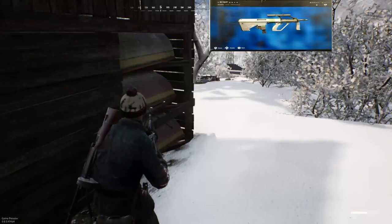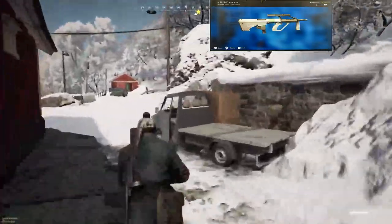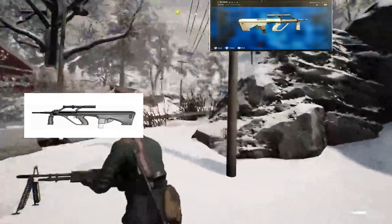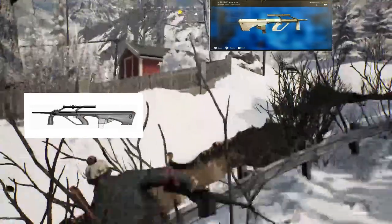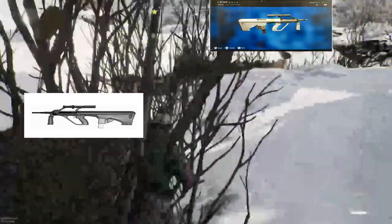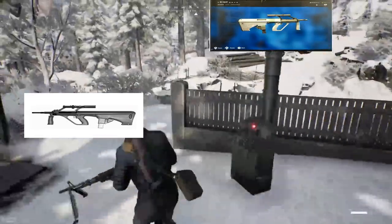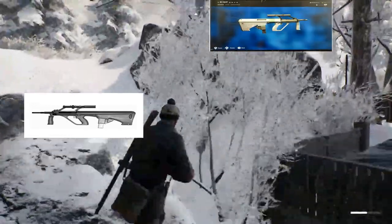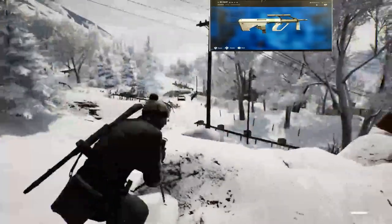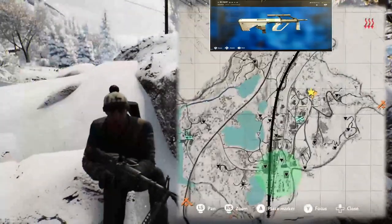Next, we have the AUG PARA, or AUG 9mm. This gun, as you could probably guess, also takes 9mm, and it's made by Steyr — same people that made all the other AUG variants. This one's going to be interesting because it's the only 9mm gun that has a sight on it, so maybe you'll be using all that precious 9mm ammo at some of those longer ranges.